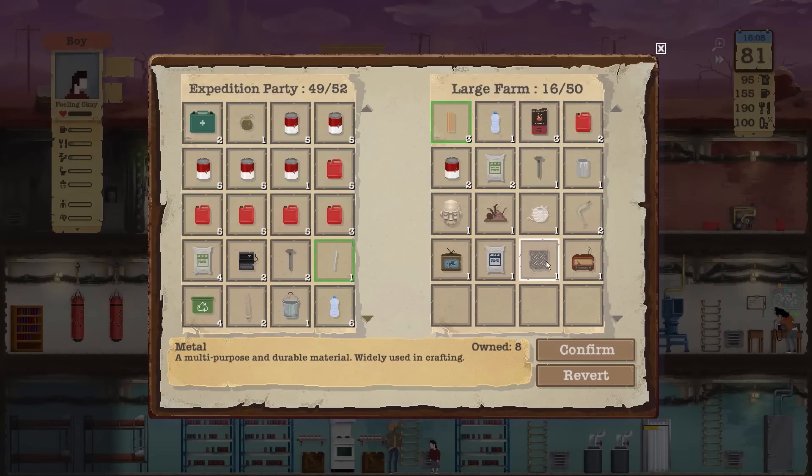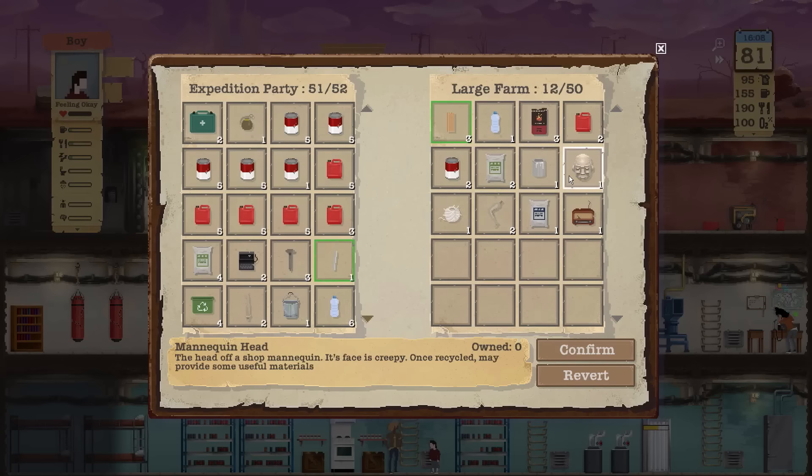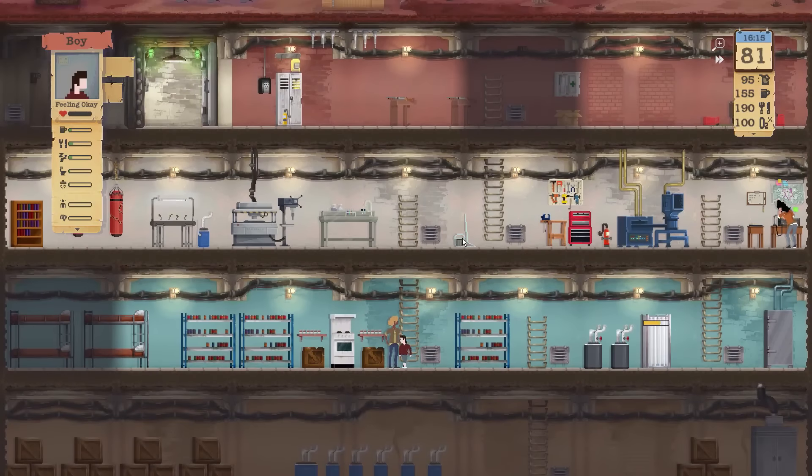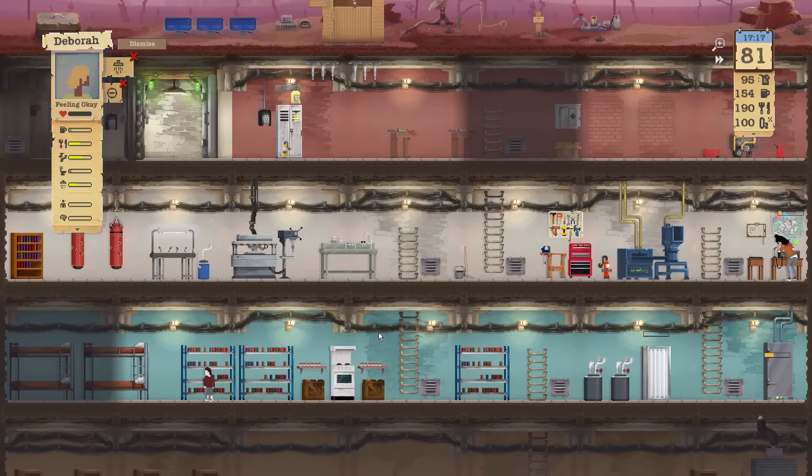Let's see what these guys found. I'll take the metal, the TV, and the nails — that's all I really care about. So Debra, you need to do a few things here. Let's start off with showering and getting some food, and afterwards we'll get you some rest.